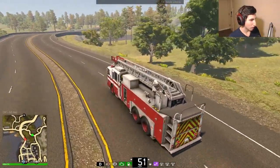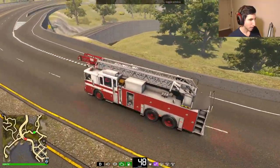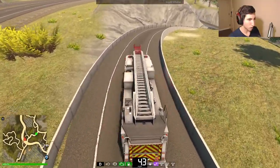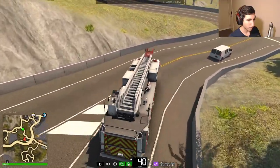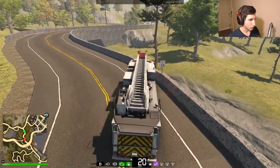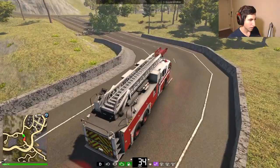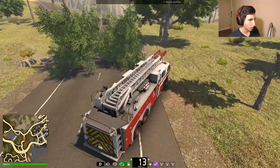We're approaching the tree call. It looks like the road connects. There's a vehicle in front of us — thank you for moving. We turn left here and the tree should be just up ahead. Yes, I can see it. I'd actually like to place some cones — a car already turned in though.